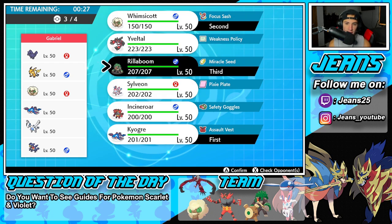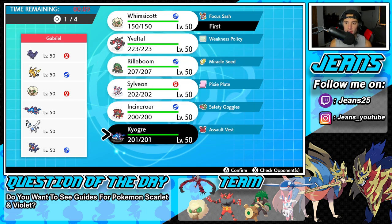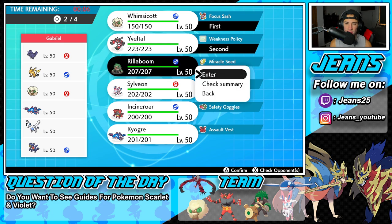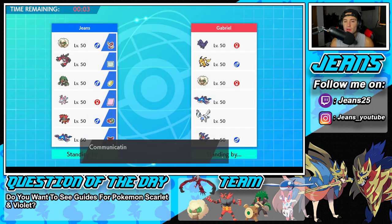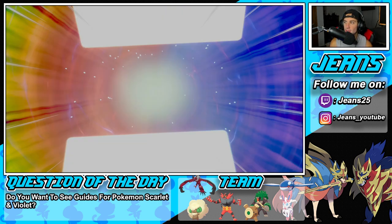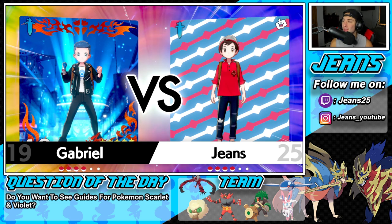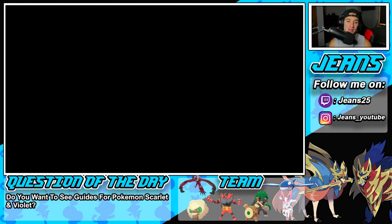I feel like we have to bring Yveltal — Yveltal is super effective against that Whimsicott and against Corviknight because we have a fire move. Actually, let's go Whimsicott and Yveltal as a lead. I like that because we have Fake Tears as well. Then go Kyogre in the back. I have a weird feeling he's leading the Lugia — in that case I could just Fake Tears it, Dynamax, have Max Darkness proc the Weakness Policy. DK Trading, what a team! You made a banger of a team, I've been loving this team so far.